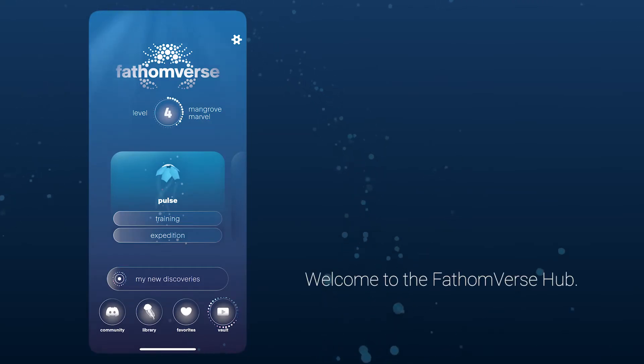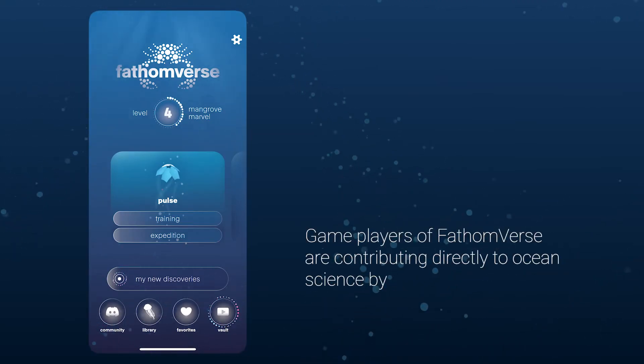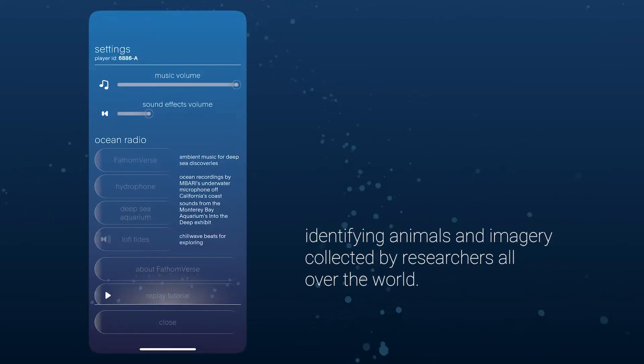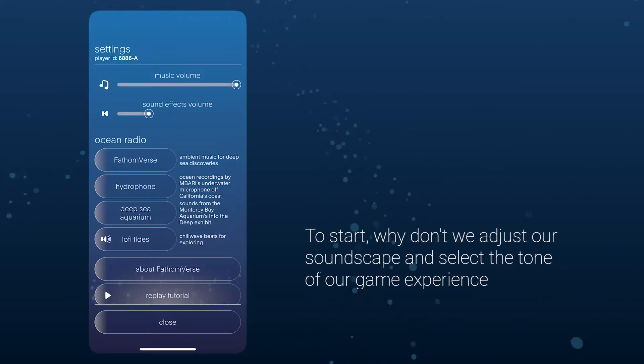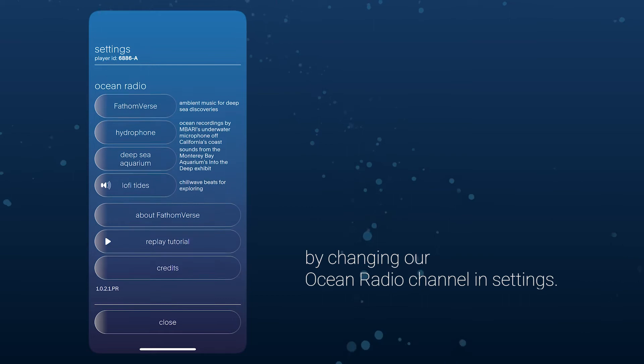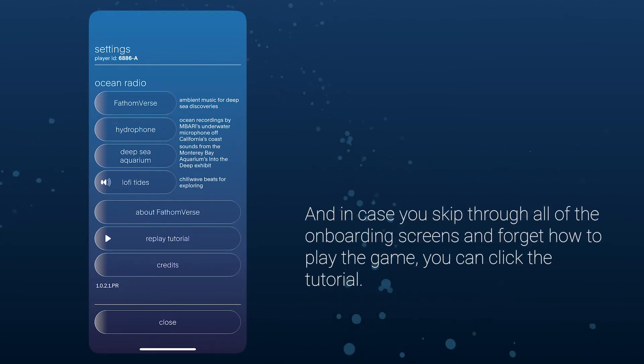Welcome to the Fathomverse Hub. Game players of Fathomverse are contributing directly to ocean science by identifying animals in imagery collected by researchers all over the world. To start, let's adjust our soundscape and select the tone of our game experience by changing our ocean radio channel in settings. And in case you skip through all of the onboarding screens and forget how to play, you can click the tutorial.